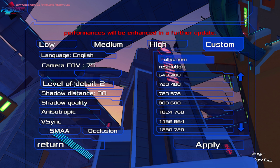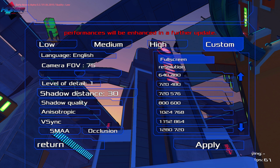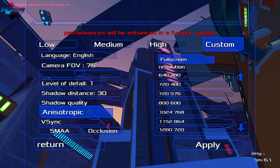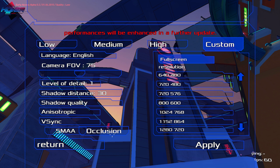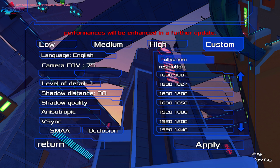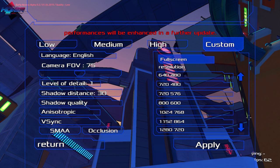Level of detail goes 1, 1.5, 2 — no idea what that means. Shadow distance: 30, 50, 70 — again, no point of reference. Shadow quality is a toggle on/off. V-Sync on/off — I'm not touching V-Sync, mostly because I have the fancy G-Sync monitor and you don't enable V-Sync for G-Sync. There's SMAA and Oscillation, both toggles. Then we have the resolution — it goes up to 3840 by 2160. I wonder if I'm actually recording in 4K — that would be a bad thing, because it takes forever to encode.